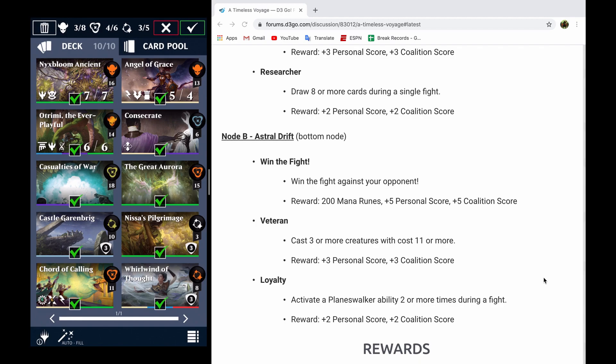It follows the same general rules: you're going to want to have creatures that do something good beyond being beef sticks. You're going to want your non-targeted removal — that's the Consecrate, Casualties of War, Great Aurora. You're going to want your gem converters — that's the Garenbrig and Pilgrimage. And you're going to want your card draw slash fetch — that's where I'm running Court of Calling and Whirlwind of Thought. Hopefully this helps you as you consider what you're going to be running in your decks. I will likely remake both of the videos once I've gotten a better feel for the event, but I do imagine that both of my decks will get me a perfect score. Best of luck to you all. Thank you so much for watching, and I'll see you in the next one.